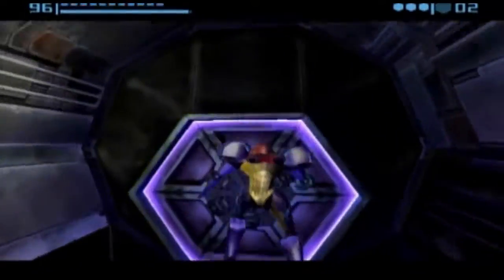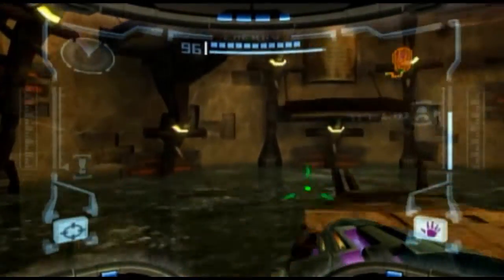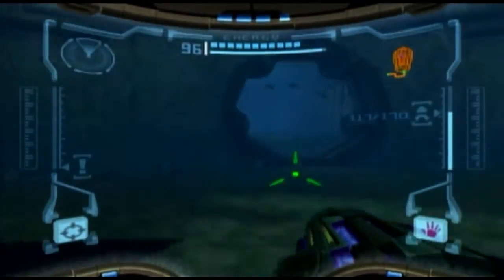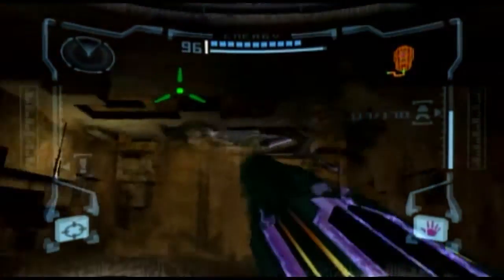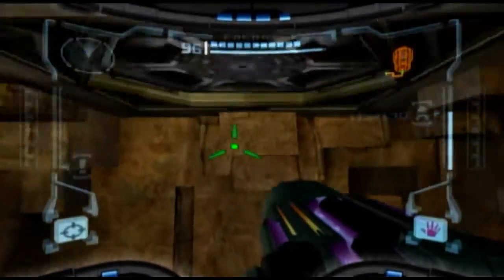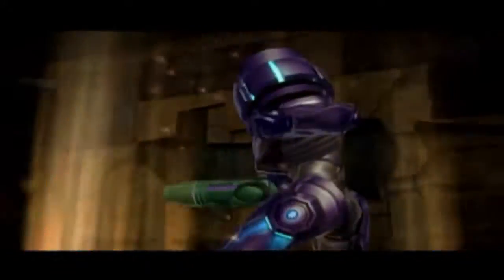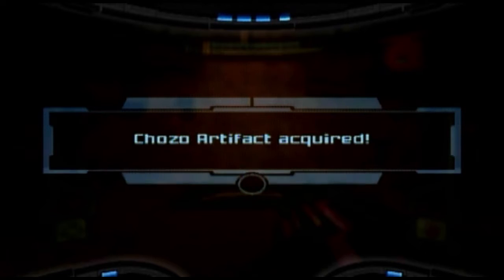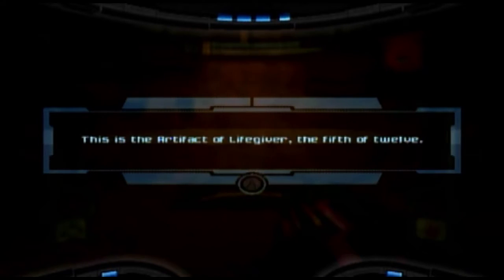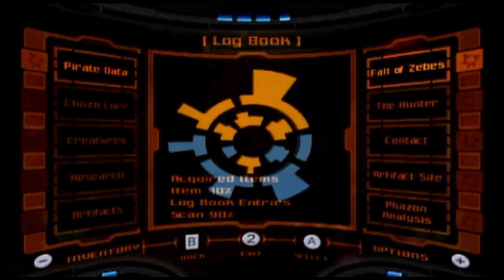Looks like we're heading back to where we got the Wave Buster. You remember how there was that underwater part that we couldn't do quite yet? Well, now that we have the gravity suit and get back to this area, we can do that now! You can now double jump up this way, leap up, and — Artifact! Artifact acquired! We're getting there with the Chozo Artifacts.